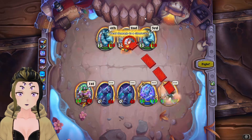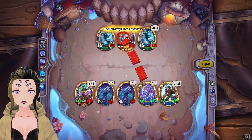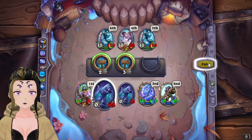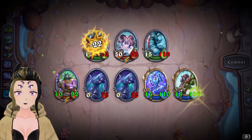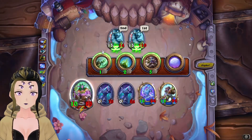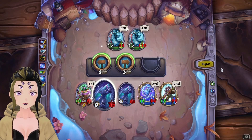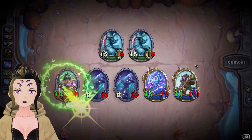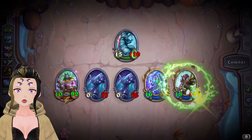Then here we'll be able to finish off Ice Howl and do a bunch of damage to one of the other units on the other side. Once we have one of them really low and can finish it off with one ability, we're going to start focusing the ice blocks on our side of the board until they are dead.